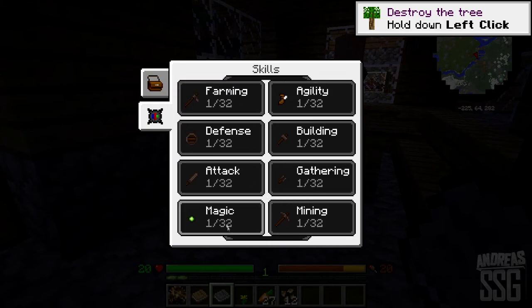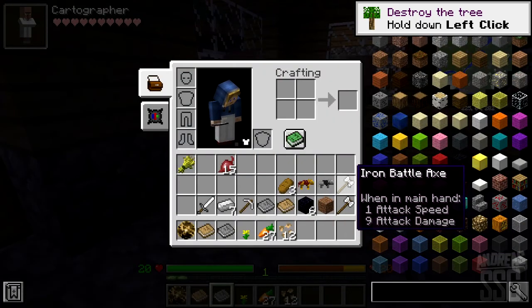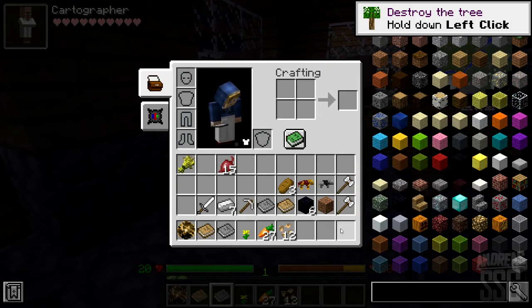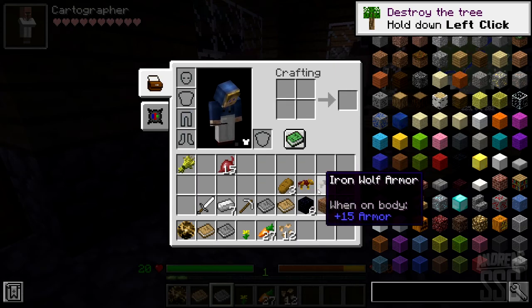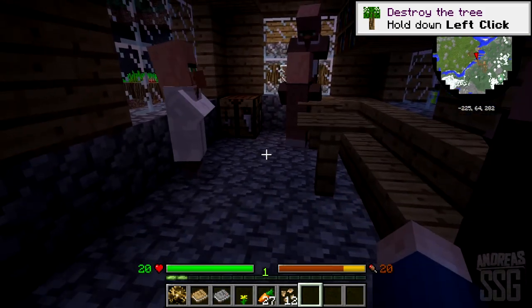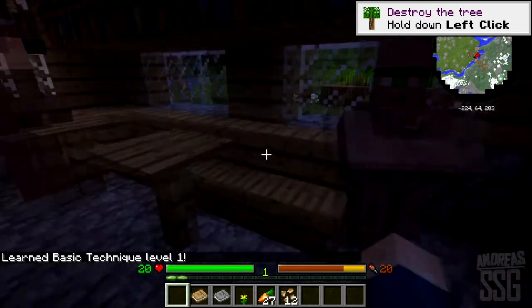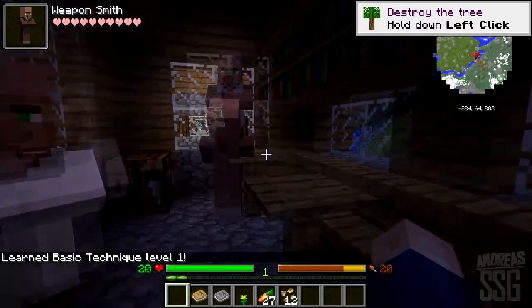Here's the skill system that you can level up — Attack and Defense. You need to level up attack and defense to use swords. There's also wolf armor, so if I ever get a wolf I can put armor on him to give him some defense so they can survive for longer. There's also a skill orb — Basic Technique — that's going to start your sword skills. I believe that's the mod for that, which is pretty crazy.